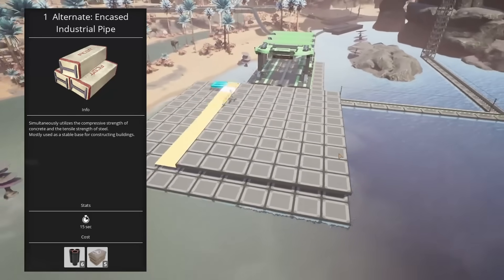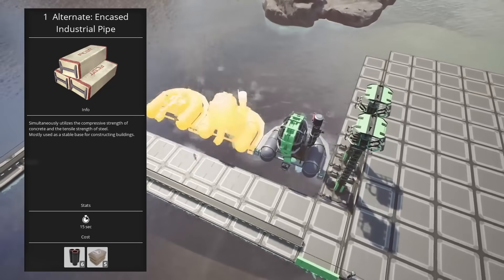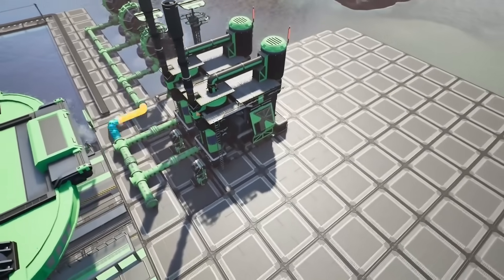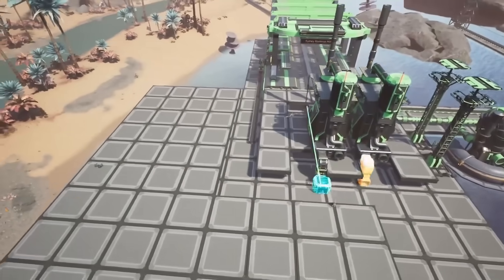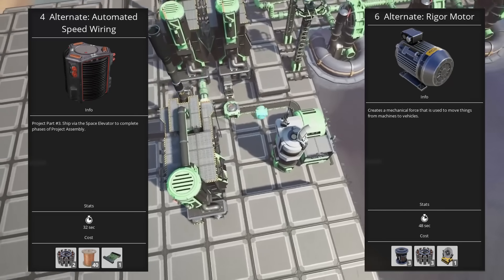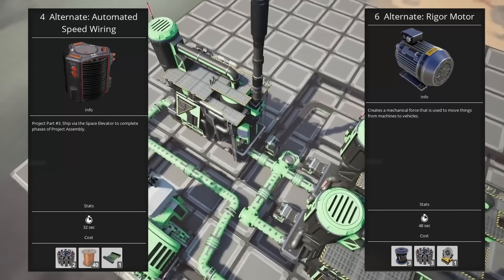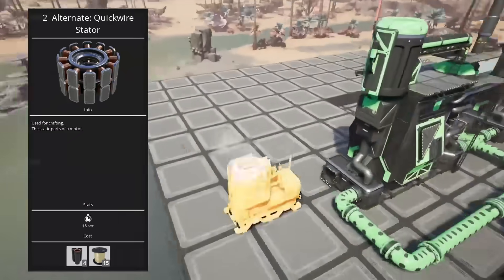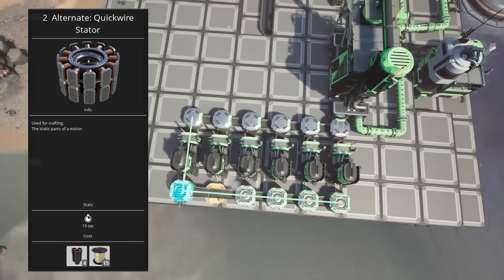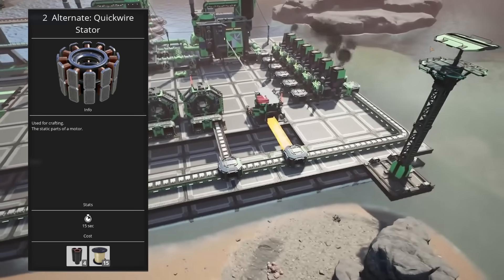Tier four stars the encased industrial pipe recipe, which lets you make encased industrial beams out of steel pipes instead of steel beams. This is more efficient and pairing it with iron pipe also lets you eliminate coal from that production chain — this one is worth grabbing. The rest of the tier four alternates are probably safe to sit on. Automated speed wiring and rigor motor recipes can be valuable later — they're both especially efficient but require manufacturers to use and are significantly more complicated than their default recipes. The quick wire stator uses quick wire instead of wire; if you find yourself with spare quick wire this isn't bad, but it still feels a bit lackluster and doesn't really bring anything special to the table.